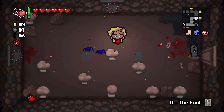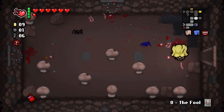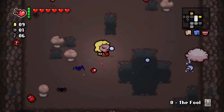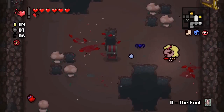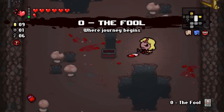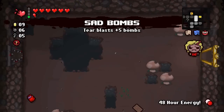While we're talking about health, there are a couple of items you can get in this challenge that will make it incredibly easy. The first one is the Holy Mantle — every single time you enter a new room, you're allowed to take one hit without taking any damage. So as long as you don't get hit by the enemies, you're not going to get hit by the doors either, and you can manage a run where you don't take any damage at all.